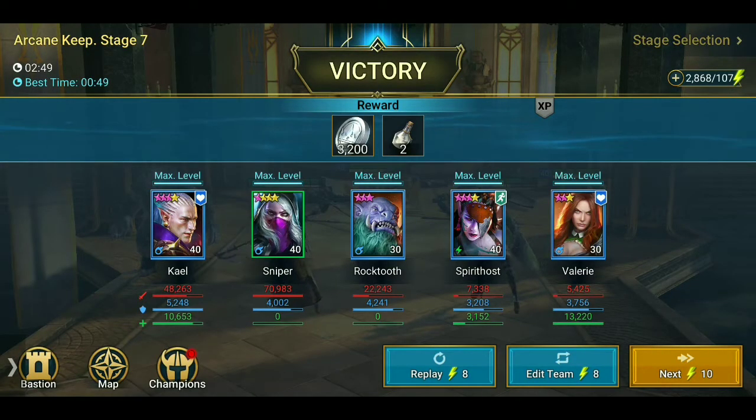Damage wise, Sniper and Kale — always the best. Just have a look at the levels. Spirithost is support, she's not a damage-dealing champion, but she literally kept us alive. Same as Valerie.